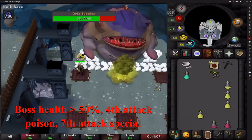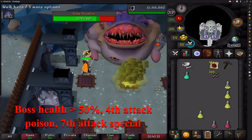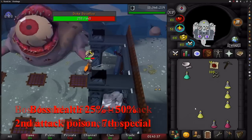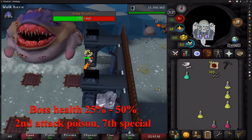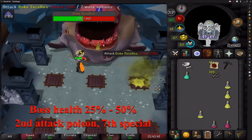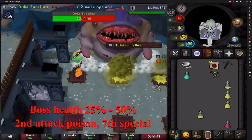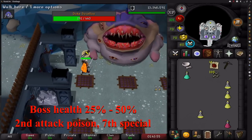3 attacks later he will do another special — again you stand by the pillar, and as soon as you see the shadow fade, step in, attack him, and step away to get back into cycle. This repeats itself until he's down to below half health. Once below half health he changes his cycle slightly: the first attack is a normal attack but the second one is poison, and he'll also do 2 poisonous clouds. So after the second time you hit the boss you want to run all the way to the other side of it. Once you get to the other side, just step away from the next melee attack and you're back in cycle again.